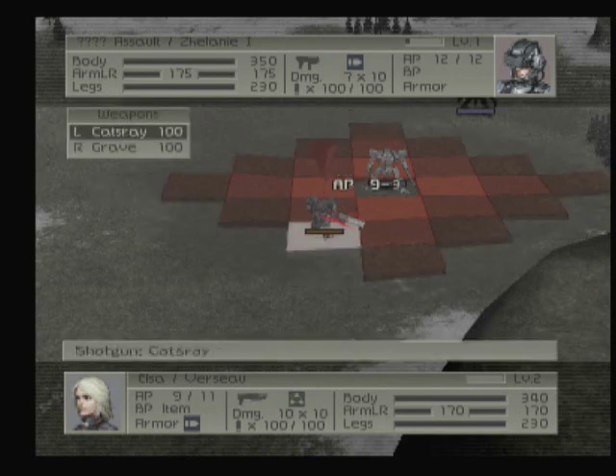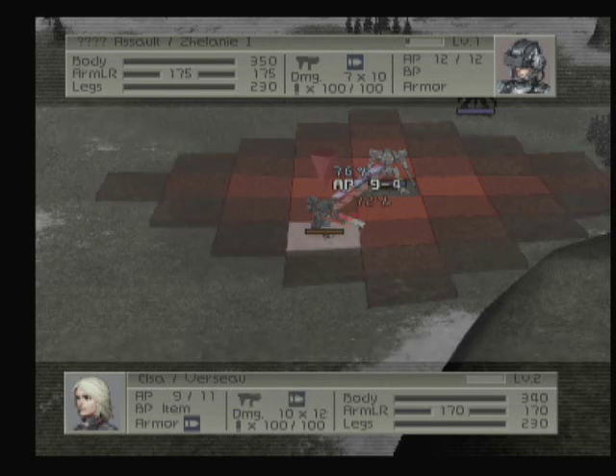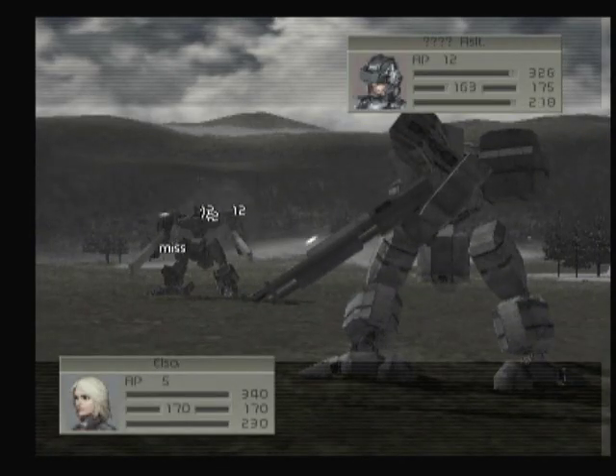Much of this equipment has been improved over Front Mission 3. For instance, they have backpacks that emit electromagnetic pulses. They have sensor backpacks, so you can send your guy way off in the distance and then launch missiles that'll land near him and enemies. There's a repair backpack, so I always have a character that does nothing but run around and repair people when their limbs get blown off.